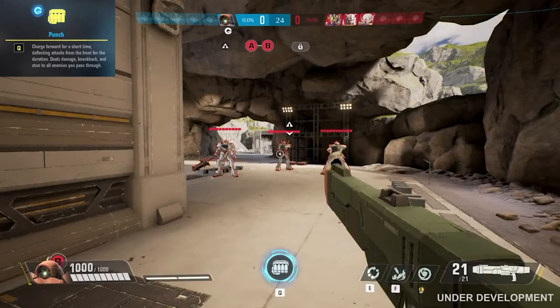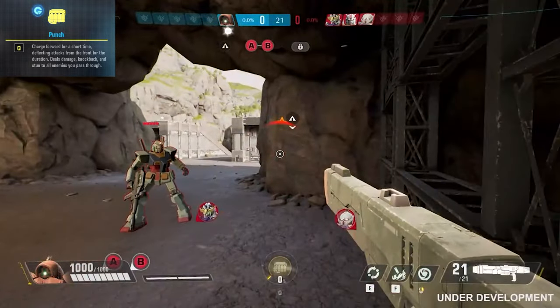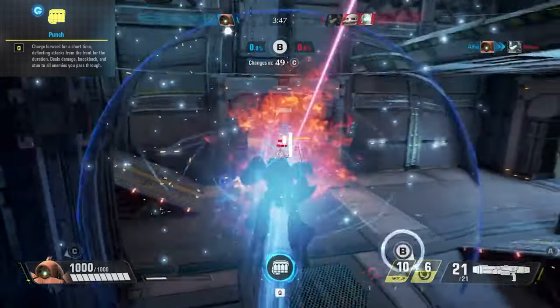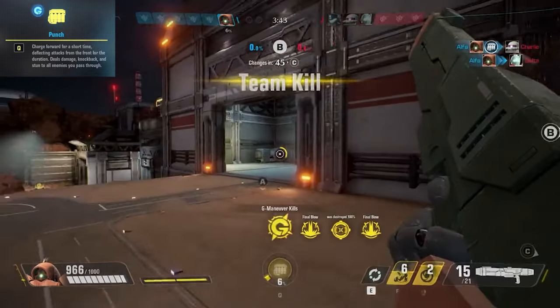Ashimara's G Maneuver is Punch. Deflect front attacks as you charge forward a short distance, damaging, knocking back, and stunning enemies you contact. Drive through enemy groups for mass damage, or punch into solo enemies to win 1v1s.